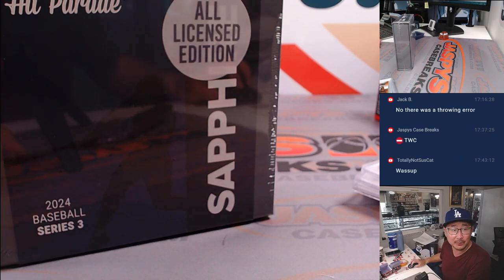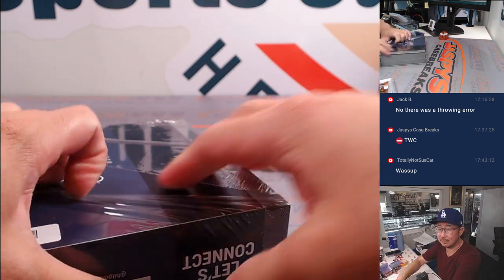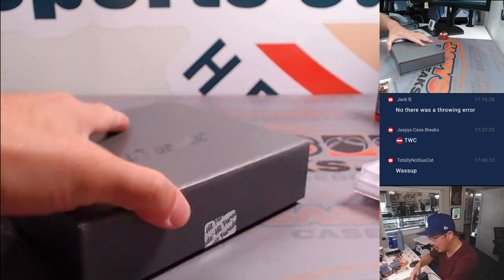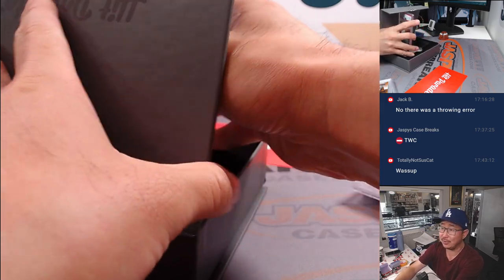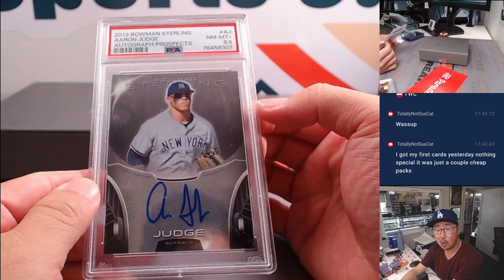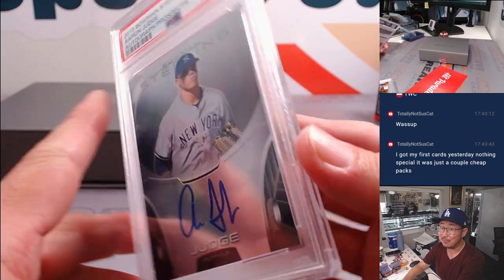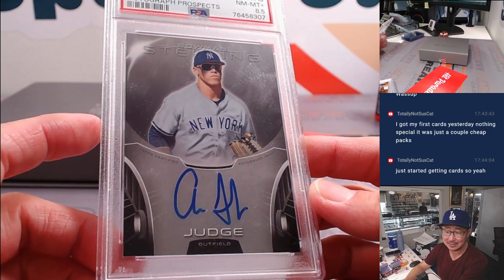Now let's flip back to baseball — this is all licensed edition Sapphire. Another graded card — love seeing all the graded cards out of this Hit Parade. It's going to be — all rise — Aaron Judge from 2013 Bowman Sterling, prospect autograph, 8-5. We do have a really nice Aaron Judge giveaway in our Aaron Judge mixer — check it out at JaspeesCaseBreaks.com. This one goes to Julian and the Yankees. That's awesome.